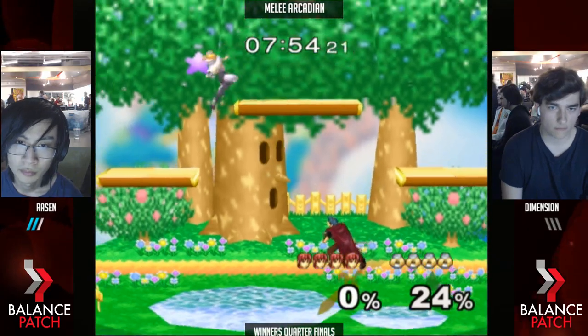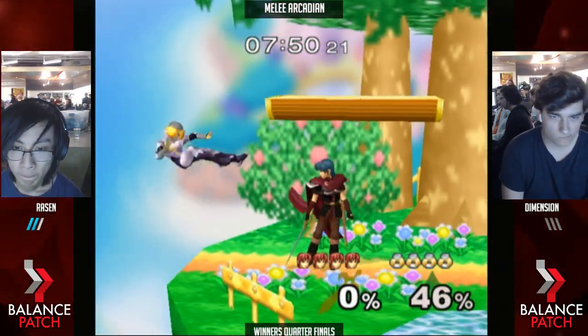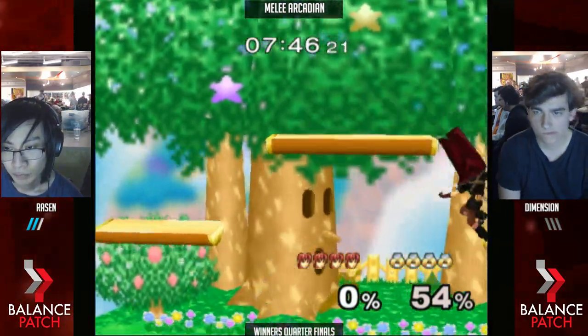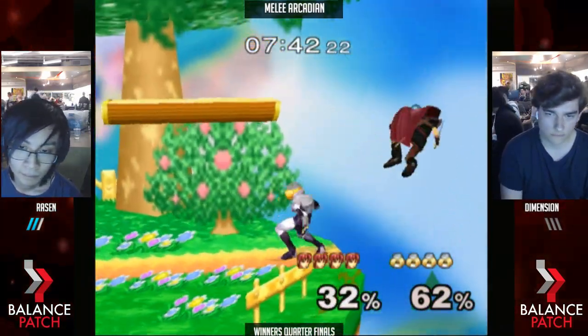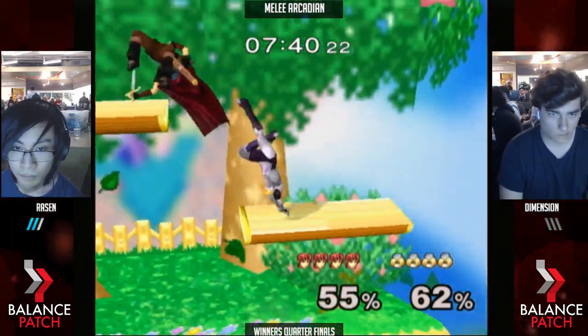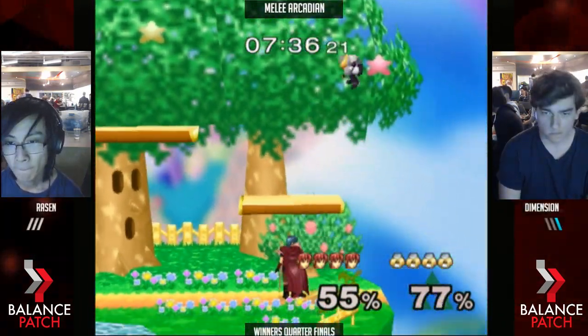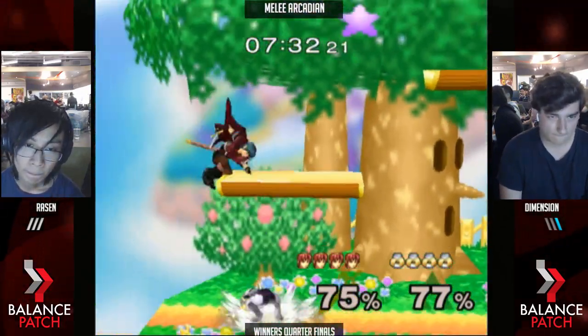So, down tilt's really strong for Marth, but you can crouch cancel it. If you're expecting it, you crouch cancel it — that's a grab, right? Yeah, you crouch dash-cancel. It's hard because the ISA frames are... ISA frames. Doesn't hit the ground. That downer would've been cool — it was greedy, but I like that he went for it. I would've rather him land on the platform and just re-grab.